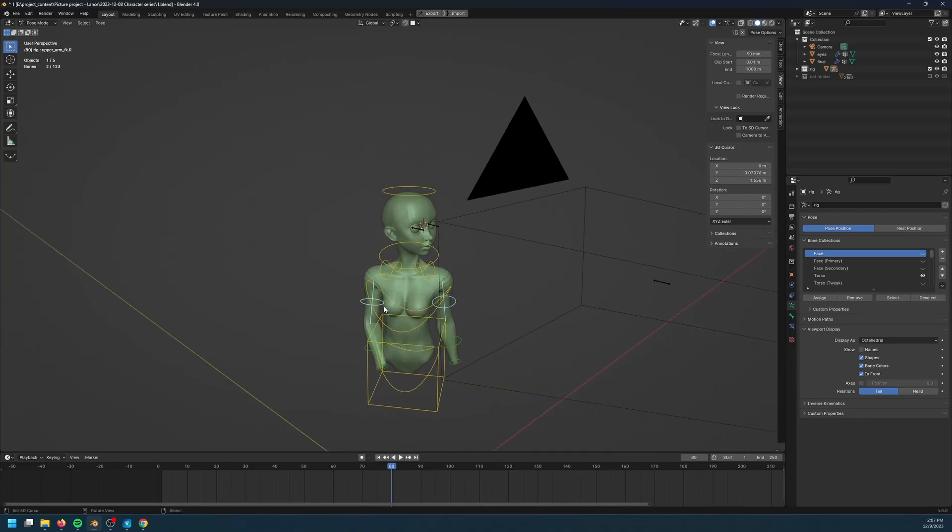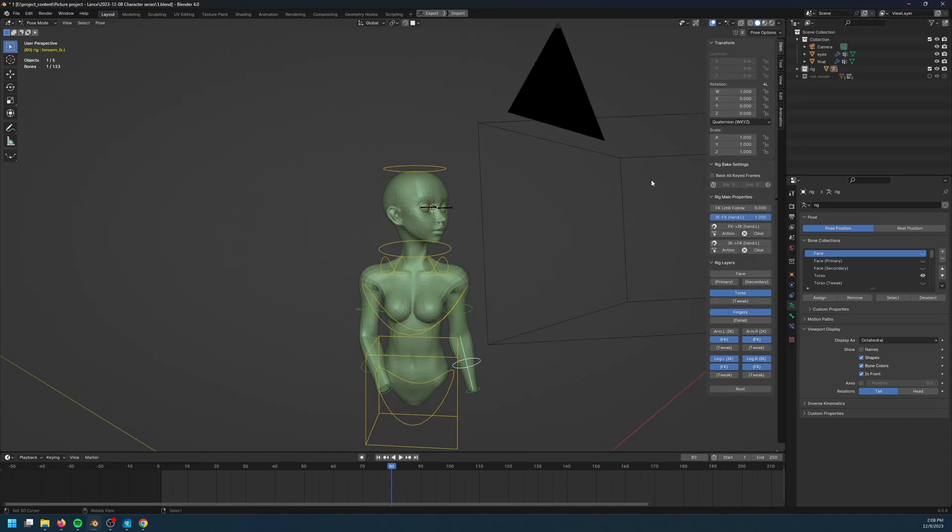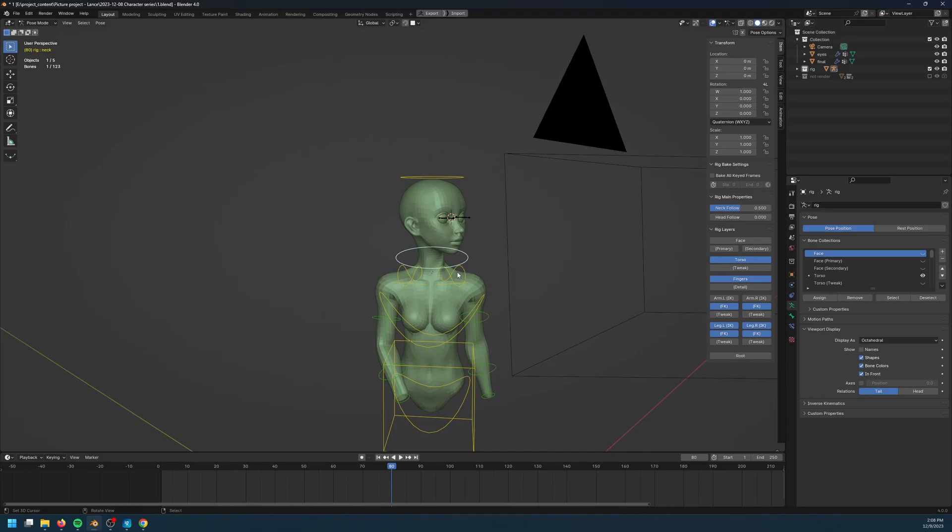Now the character is in the correct position, so it is time to make a simple animation to animate from the rest pose to this particular pose. This is a necessary step to make the clothing later on.